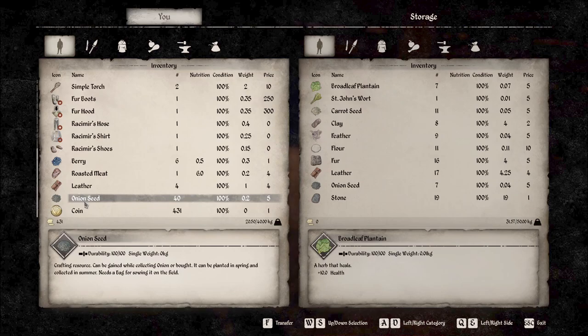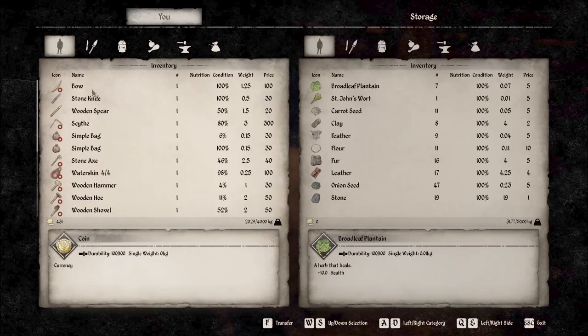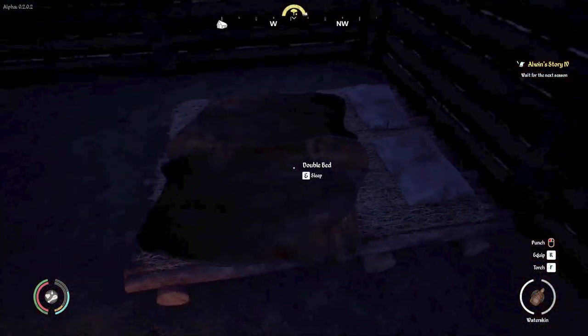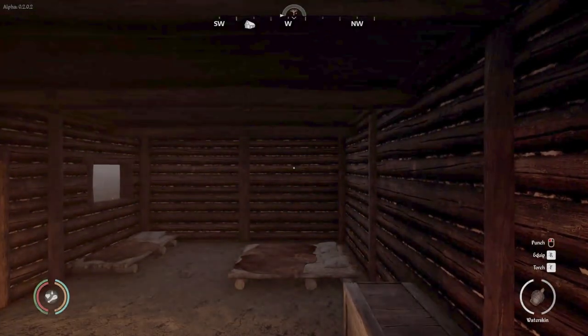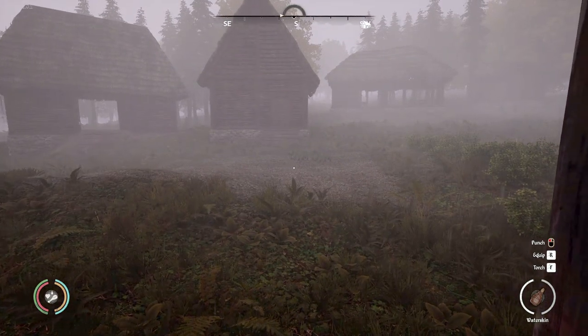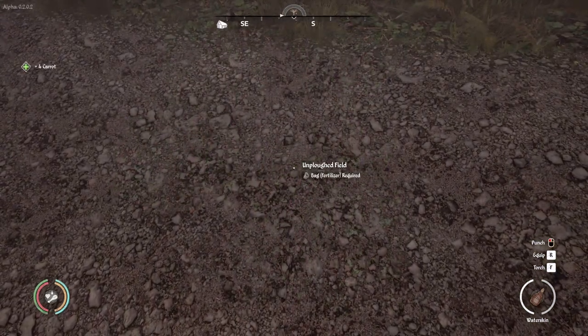We're back at home and we've got these onion seeds that we got given — now we have 40 onion seeds. Unfortunately we can't do anything with these because they have to be planted in spring and collected in summer, so we have to wait quite a long time. Let's move all of those to our storage. We're kind of at half capacity, that's not so bad. We have three beds — let's sleep in the double bed, treat ourselves. We'll wake up with all our hunger and water needs refreshed, and it is autumn — miserable and dismal out there. We've got some carrots! Four carrots — yay for the carrots!